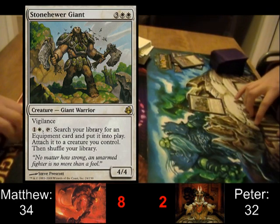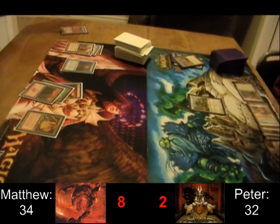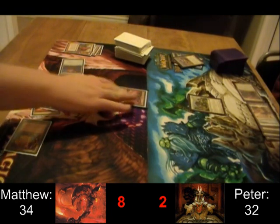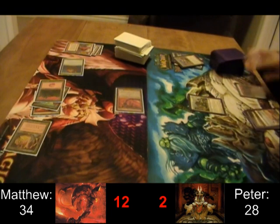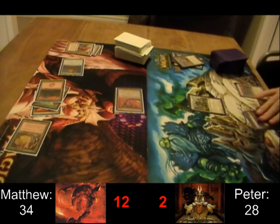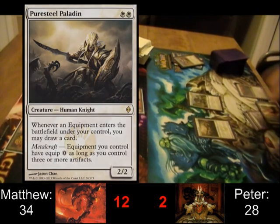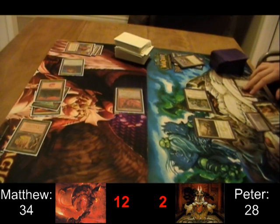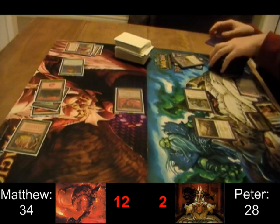Stone Hero Giant — this is of course a very equipment-heavy deck, and Stone Hero Giant is pretty disgusting in decks like that. Out comes Eurobrask for 7 mana, and Peter's not going to trade his Stone Hero Giant for that, so he's going to take another 4. Stone Hero Giant is absolutely sick. He's also pretty good with Puresteel Paladin — whenever an equipment enters the battlefield under your control, you can draw a card. So that's a disgusting card advantage engine, not to mention doing boatloads of damage.